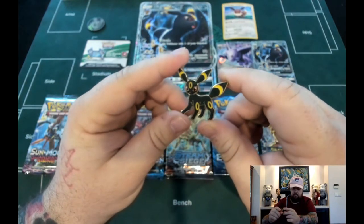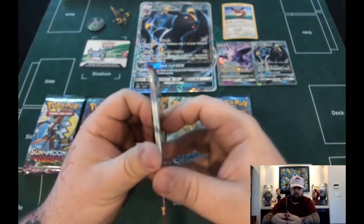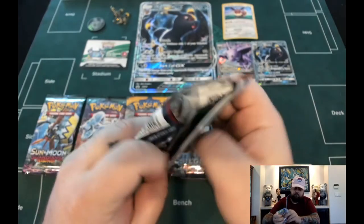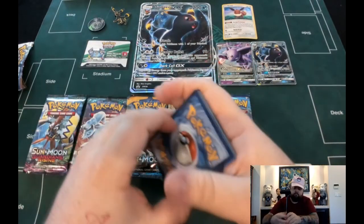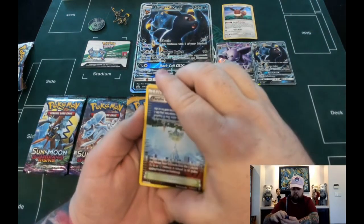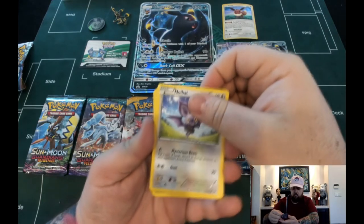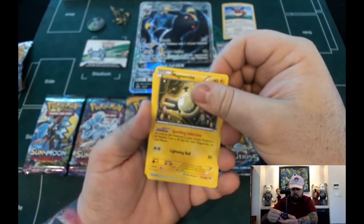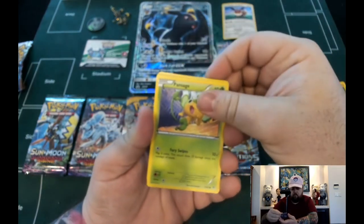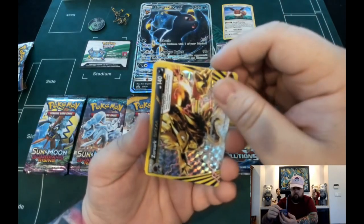Of course we got our code card. Let's get right into this and open our first pack. We'll start with Breakthrough and work our way up. We start with a Fraxure, Parallel City, Seaking, Noibat, Magnemite, Piplup, Swinub... Zoroark Break! What a good card!